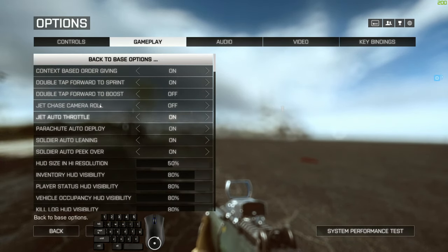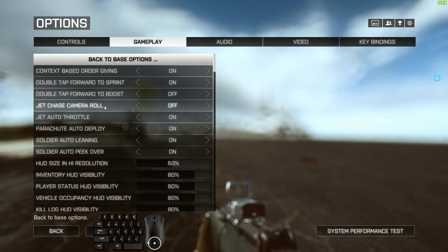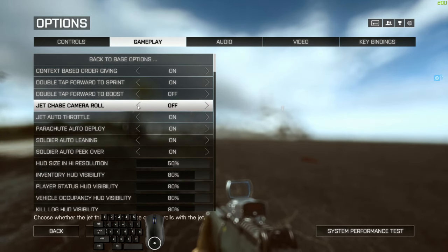In advanced options: jet chase camera roll — this one's really personal preference. I prefer to have it off at the moment. Part of the reason is that people who watched my videos said it was making them sick. What it does is decide whether the third-person camera rolls with your jet — essentially whether the horizon turns as you turn the jet. One reason I like it off is it's easier to see once you're level with the ground to come in for a new strafe.